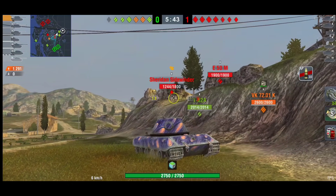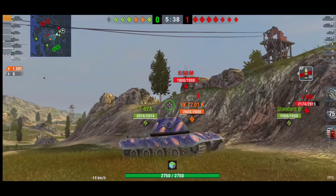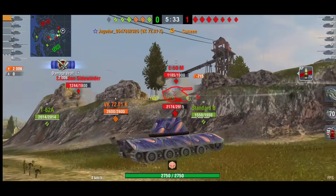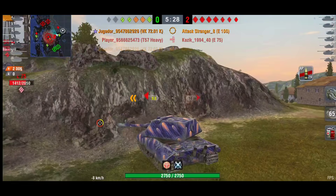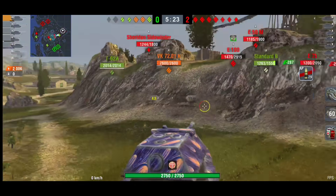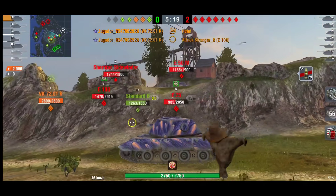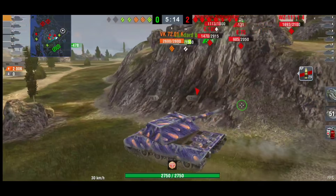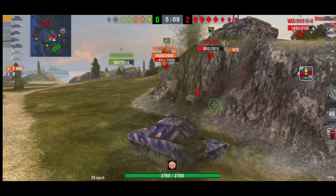The E75 and him are pretty much isolated around this way whilst the rest of the team are in the middle — the team are all over the place. Does he push forward or push back towards spawn and up the hill? He needs shots on these medium and light tanks. He gets a shot off on the E50, and the E75 is now gone so he is on his own on this side of the map. God knows what the T-62A and the Standard B are doing — they're just all over the place.